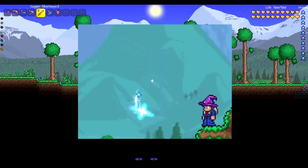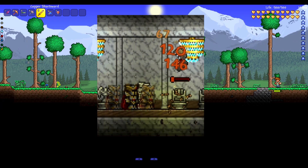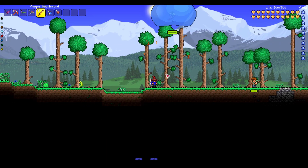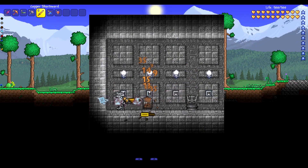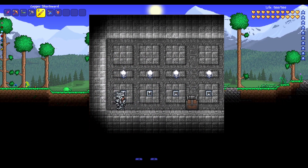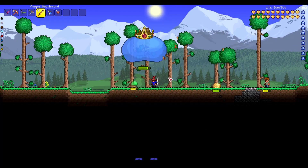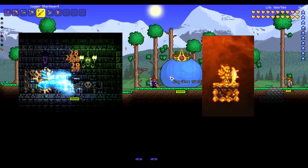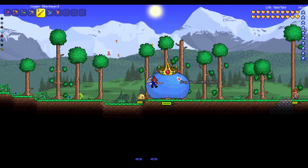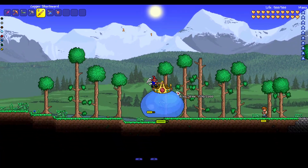They also updated the Magic Missile. Hallowed Armor got a new set bonus. Probably my favorite is the Titanium Armor, which now has this thing that attacks enemies when they get close — I think it is dope. They updated Stardust Armor and Solar Armor, and they probably updated a lot more than just those things, which is awesome.